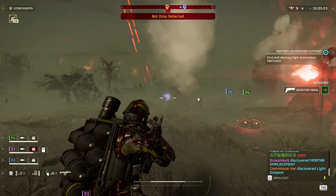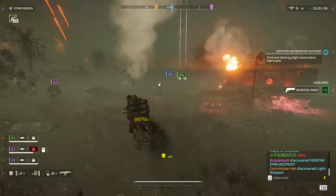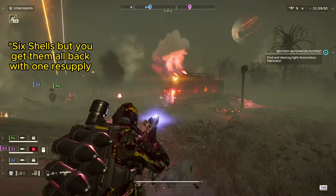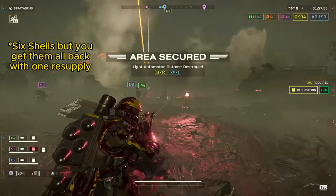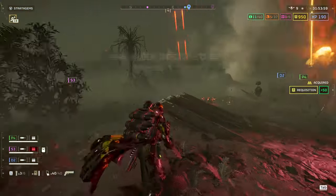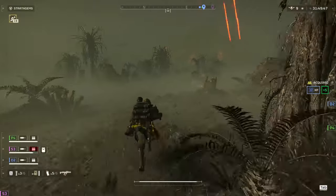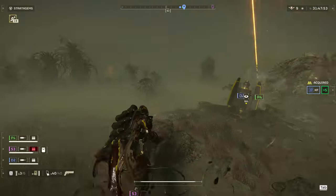If you're worried about the recoilless rifle limiting your mobility, that's a nice little trick to help alleviate some of that pain — you can just cancel the animation, get behind cover, and finish it. Being able to carry nine shells means you're the bane of all heavy armor. You barely ever run out of ammo and you don't have to be all that accurate. If you're shooting a Hulk, just shoot him twice in the chest, once in the eye, or hit him in the leg and then in the eye. There are a lot of options to work with.